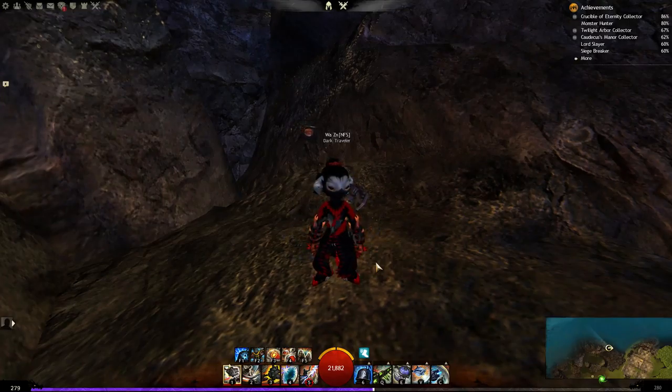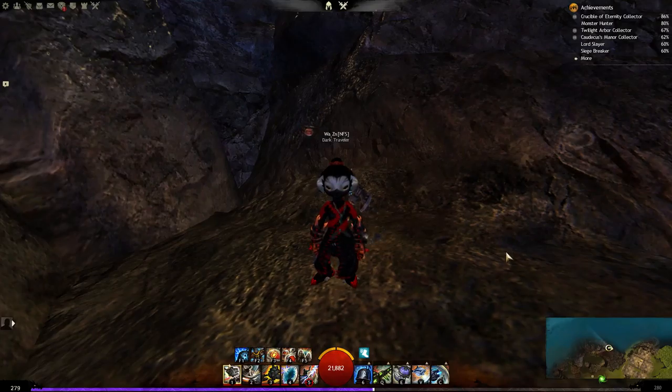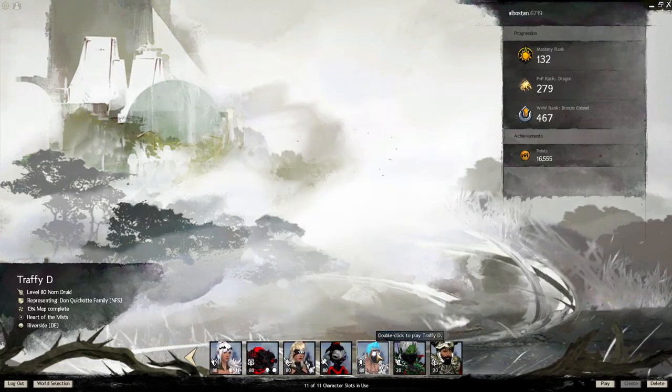Scrapper has about three counters but a good Scrapper can sustain against all of them in 1v1s. Against multiple targets it's harder — if you get condi bombed from two or three enemies you'll get wrecked since you don't have enough condi cleanse. The good thing is Scrapper has solid damage output and good team support, which makes Scrapper such a good choice overall.